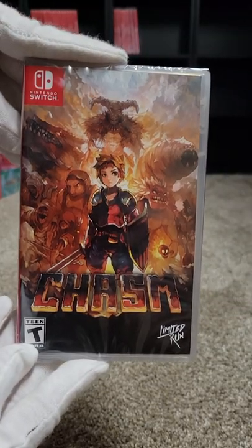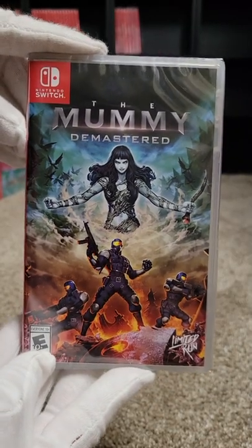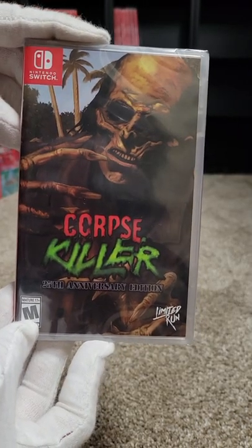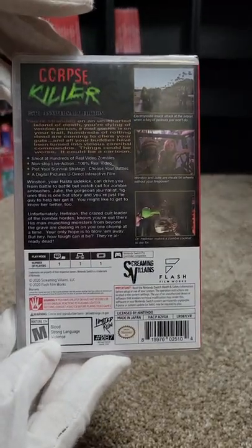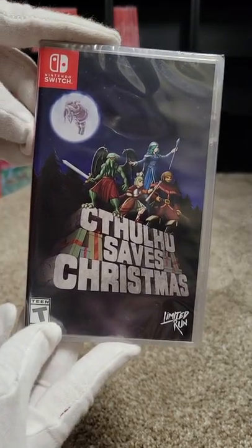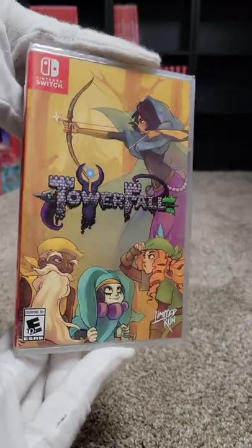Number eighty-five we have Chasm. Eighty-six is The Mummy Demastered. Eighty-seven is Corpse Killer 25th Anniversary Edition — another Sega CD shooter. Eighty-eight is Cthulhu Saves Christmas. Eighty-nine we have TowerFall — a fun party game to have.